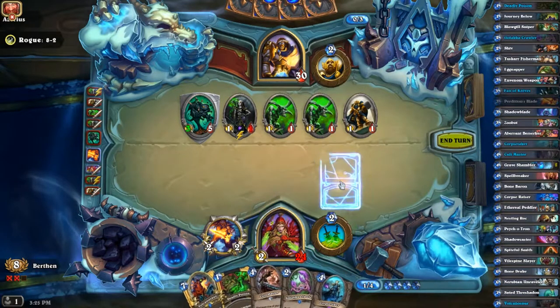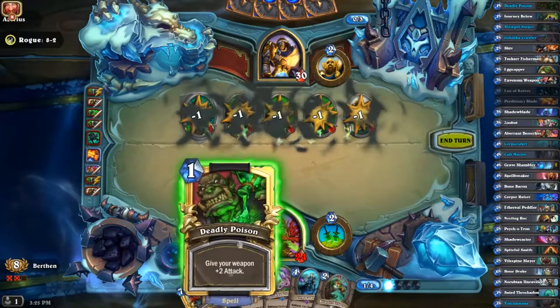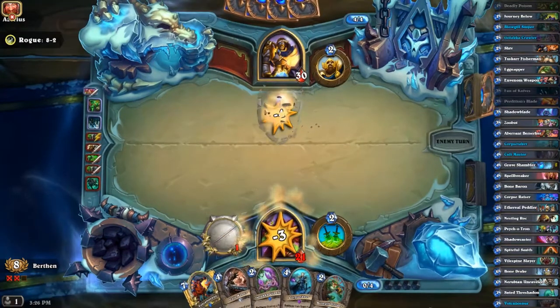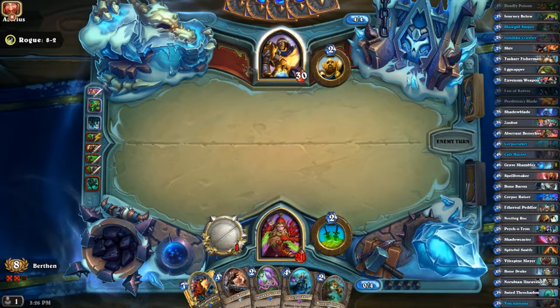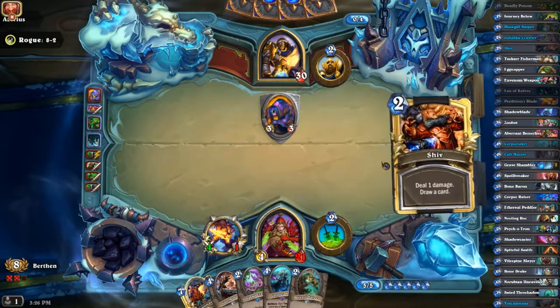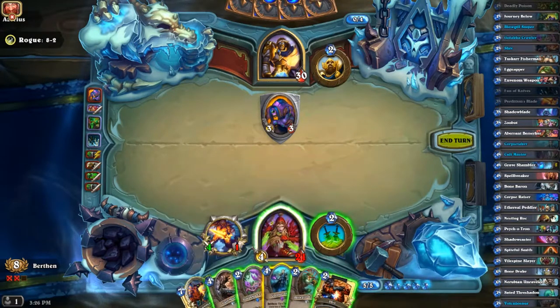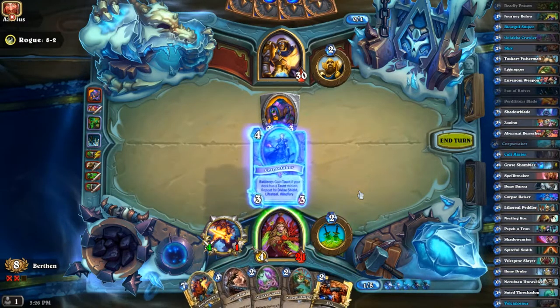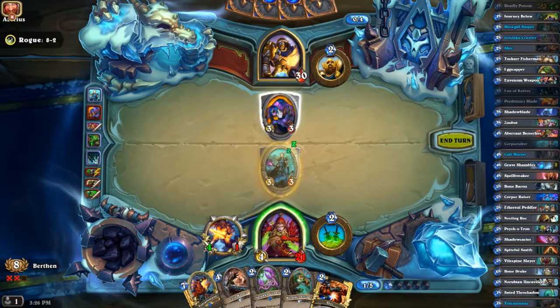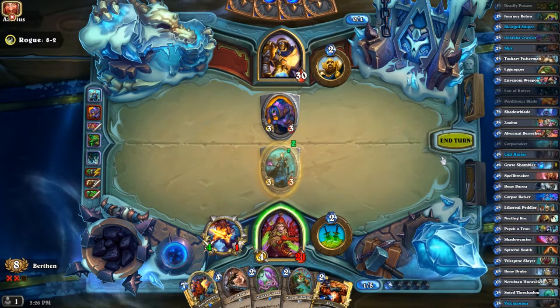I can't actually knock it out — nice, this was the good play. We'll see what we get; obviously we're not getting a one-drop. I'm actually technically ahead on tempo here — I have four attack on board, the mana lead, and I can kill that and then summon whatever I want. I'm going to summon this before Psychotron though. It might actually be good to not trade here, because the four damage could go on something with four health, whereas the divine shield on this could take that out.